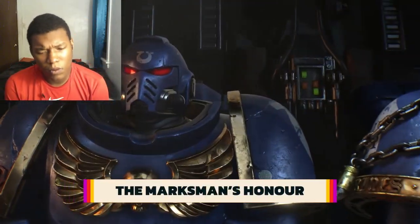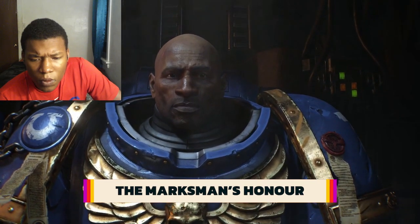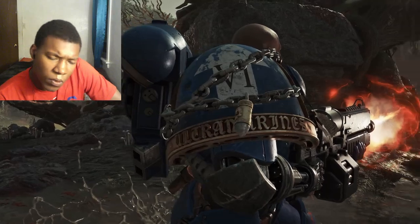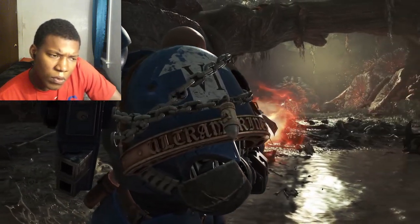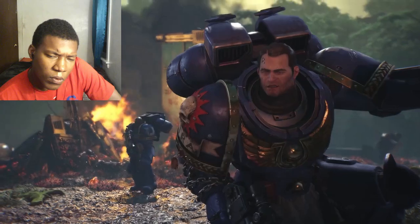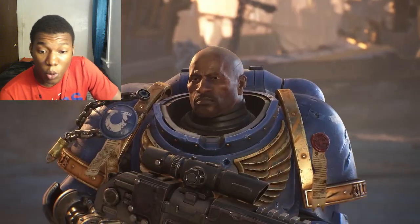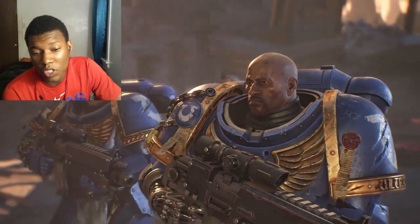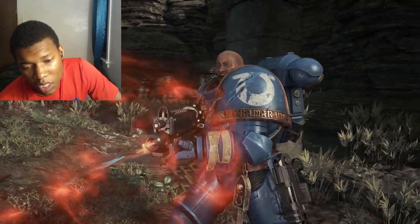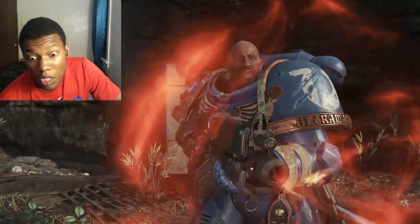Have you noticed the bolt round hanging from Chiron's pauldron? Well, this is actually an award called the Marksman's Honor. The golden case of the bolt shell is said to be one of the spent bolt cases from the weapon of the Ultramarine's Primarch, Robute Gilliman. These are only awarded to Space Marines that have shown exceptional accuracy with ranged weapons or have performed an incredible feat. Interestingly, Chiron's default weapon is the auto-bolt rifle, which isn't even equipped with a scope — so I guess this guy is just that good.